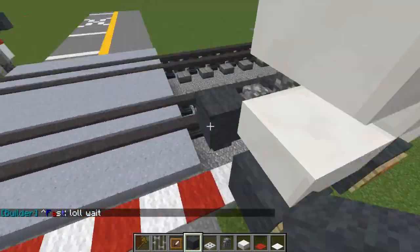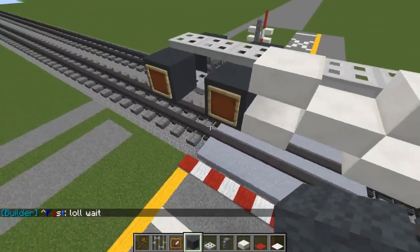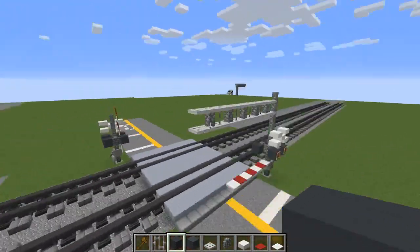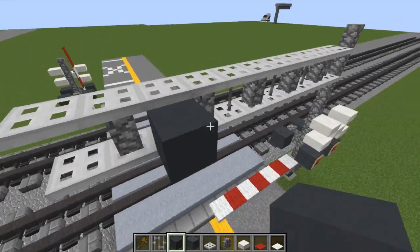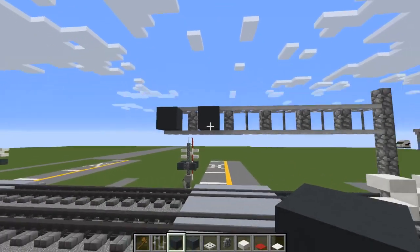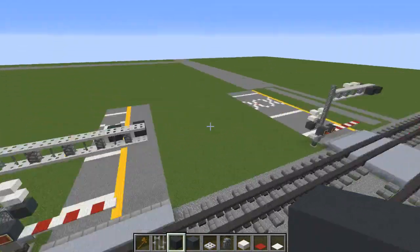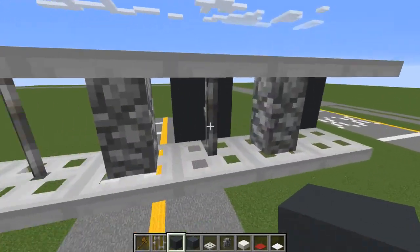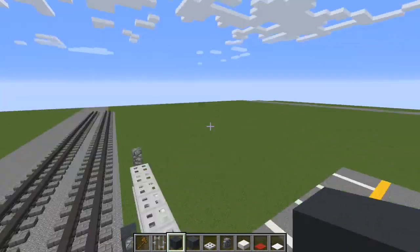Let's add the signal. We're going to use grey concrete — that's the new thing and it's pretty smooth. We're just going to add two blocks like that right at the edge, and that's going to be our signal. We can add it on the other side too — I believe they have it on the other side, though I'm not quite sure, but we should do that anyway.